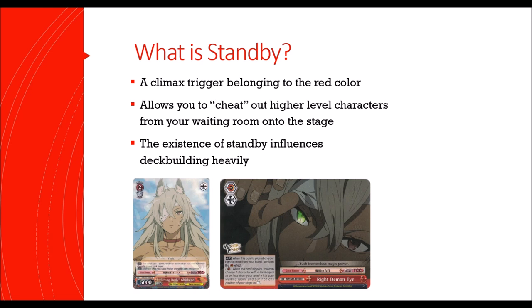So what does it do? When you play a standby climax, or if you trigger a standby climax when your character attacks, you can resolve the ability where you may place a character from your waiting room whose level is up to one higher than your current level onto any slot on the stage in rested position.